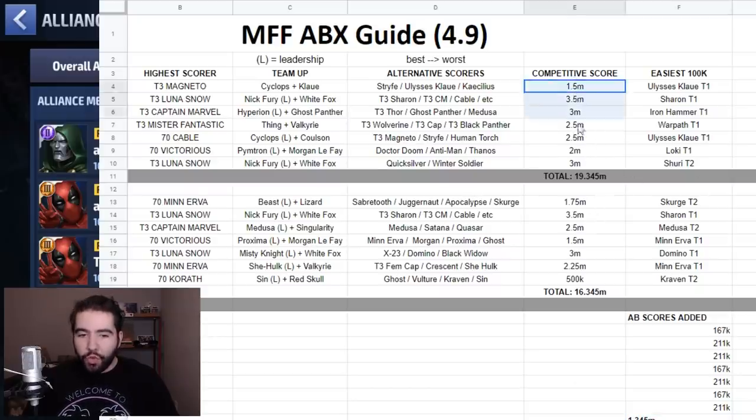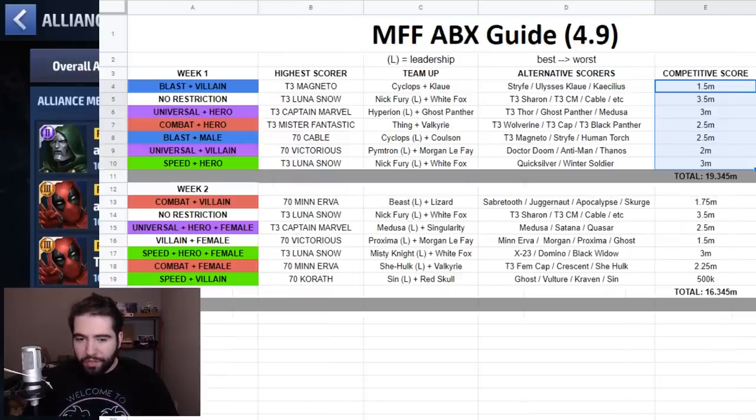With that, the scores from your ABX are actually going to be 1.345 million less than what it's saying — so one adds up to 18 million, another to 15 million — but when you add your alliance battle scores accumulated during the week, you get to those totals. Some alliances are recruiting for 20, 21, or 22 million on the first week, and 17 to 19 million on the second week. But these competitive scores mean that if everyone in your alliance scored at least 19.345 million, you'd probably be in the top 16.